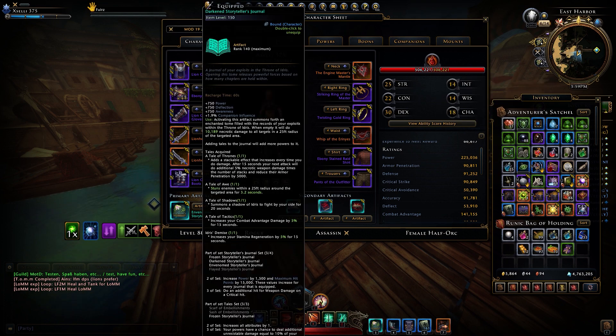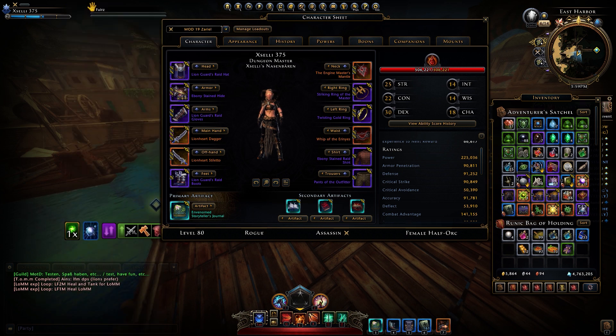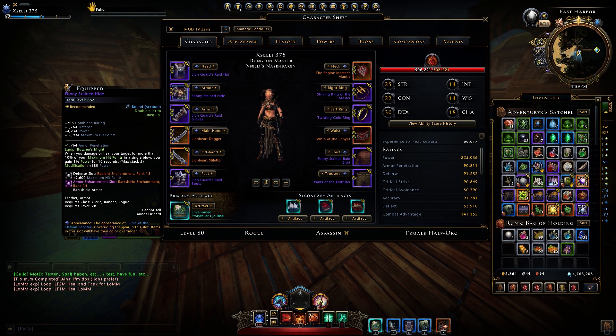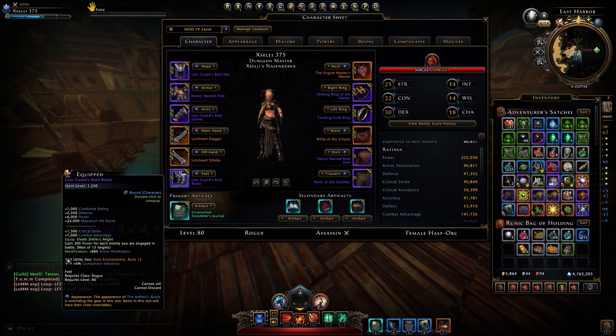For the artifact set, I always use the journal from the Tales of the Old — the three artifacts from that — because of the HP bonus. And the bonus of the embalmed storyteller's journal is also very great if you don't have to use a buff artifact. For the enchantments, I use the bullet thorn enchantment in the weapon enhancement slot and the bark shield enchantment for the armor enhancement slot. In every other slot — defensive and offensive — I use radiant enchantments, except for one slot where I use one tenebrous enchantment rank 15. For the utility slots, I use complete dark enchantments for more stats overall.